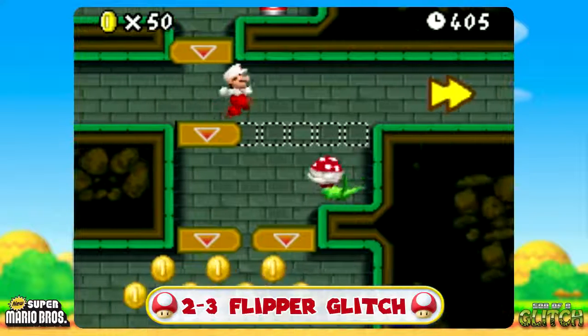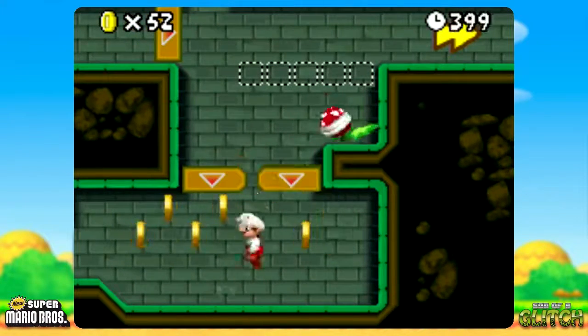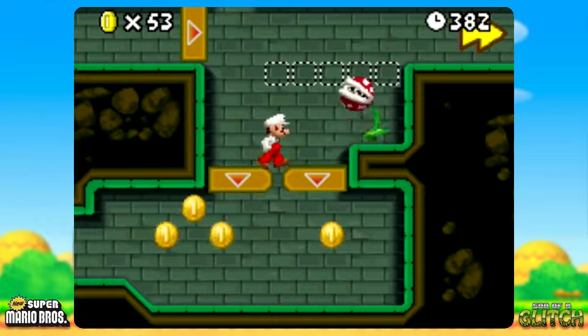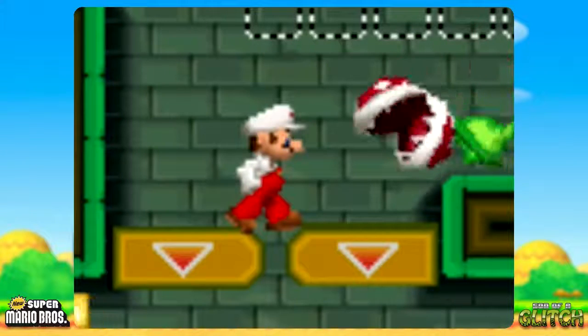In World 2-3, you'll reach this point where there's a piranha plant and two flippers that face each other. If you drop Mario to the floor below and then try to get him to stand where the two flippers meet, some very strange things will happen. Basically, Mario will be stuck on the spot and be frozen in a weird pose, like this one where he's standing.